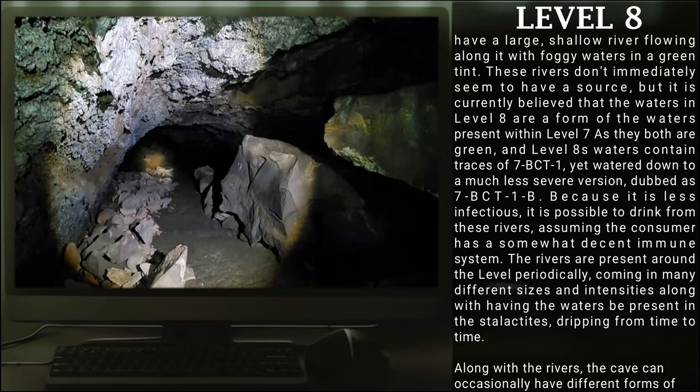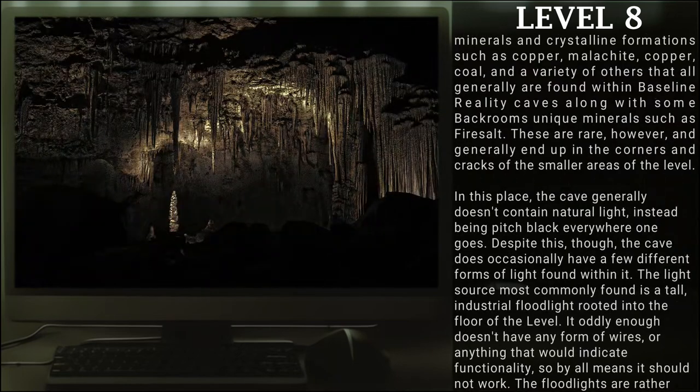Along with the rivers, the cave can occasionally have different forms of minerals and crystalline formations such as copper, malachite, and coal, and a variety of others that are generally found within baseline reality caves, along with some Backrooms-exclusive materials such as fire salt. These are rare, however, and generally end up in the corners and cracks of the smaller areas of the level.